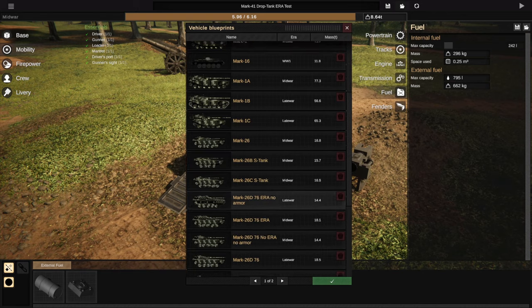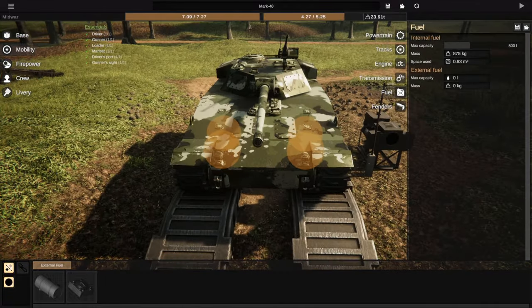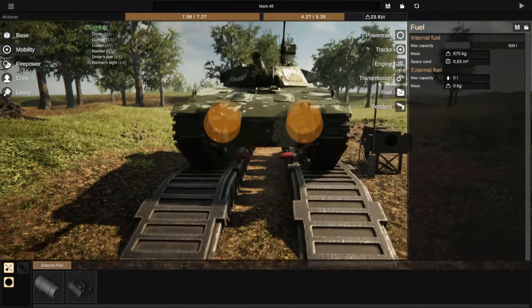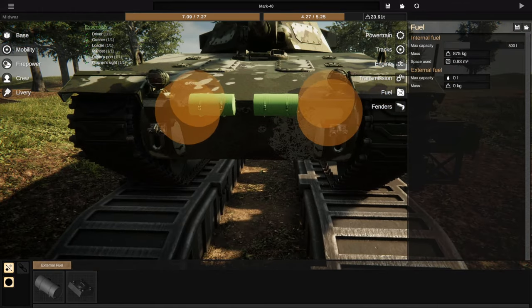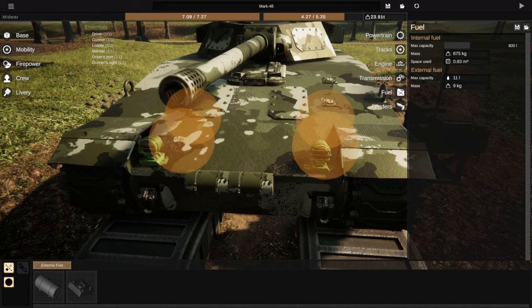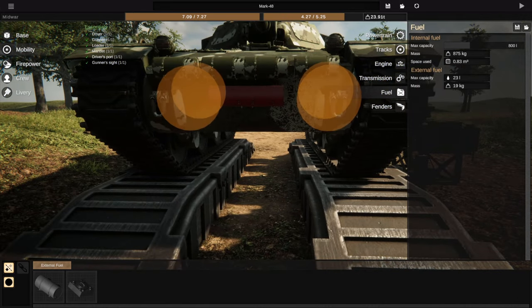What we can actually do — I've already done it for testing — is take our Mark 48 and go to Mobility > Fuel, grab a little canister, Shift + scroll to shrink it down, and start plastering these all over the vehicle. Press Alt to duplicate. Hopefully things turn green — I need to move these lights up. So not only can this be used to add extra armor...